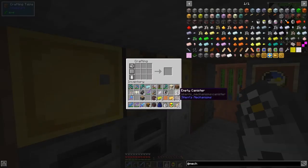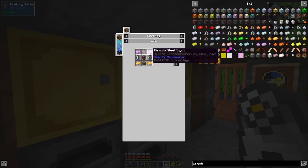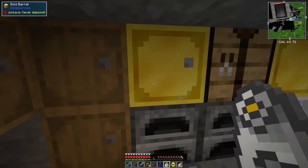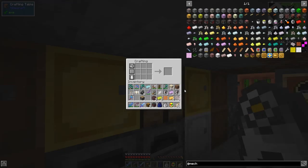So what else do we need for the mixer? Just some bismuth steel ingots — we just need two of those, and then we should be able to make the mixer. That's done — so we've got the refinery and the mixer.